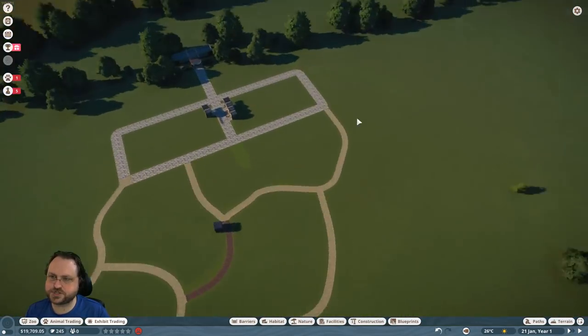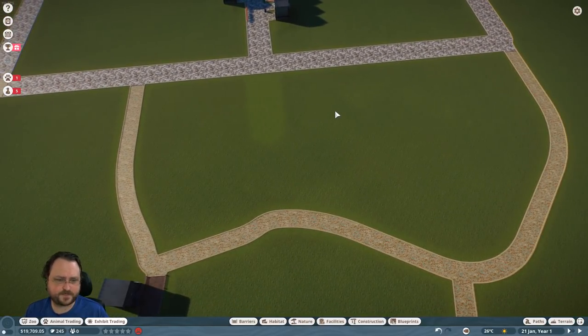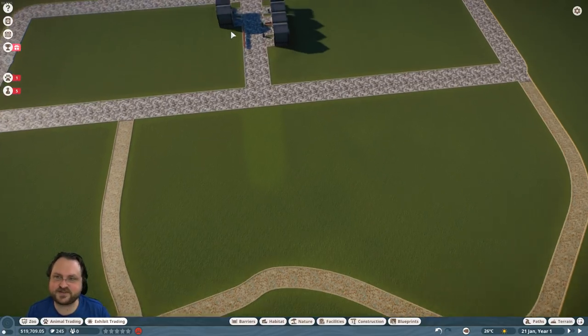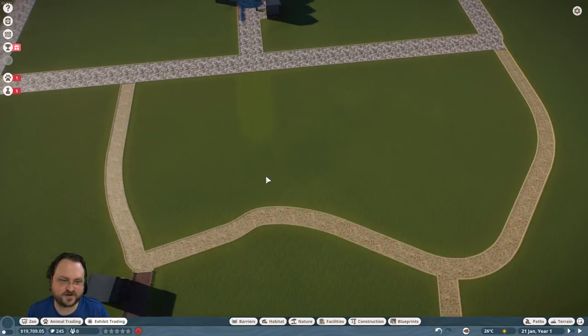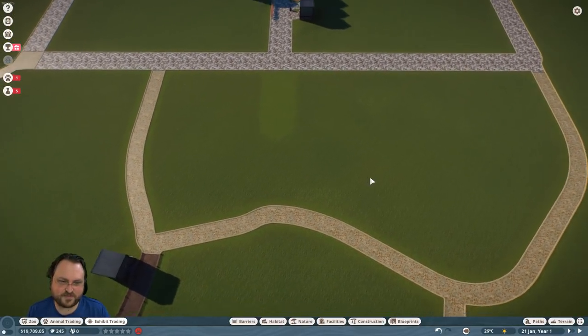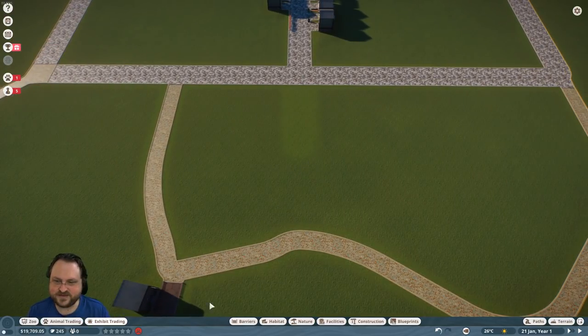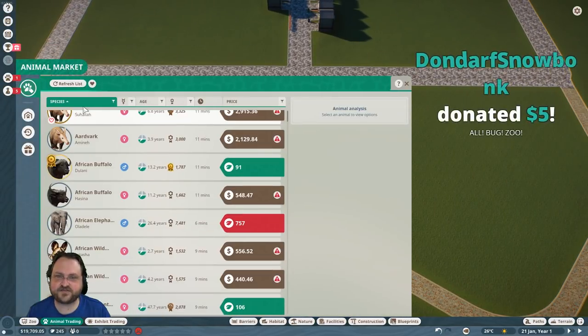Let's make an enclosure right here. What is the first big animal we're going to adopt? Chat wants pandas, red pandas, penguins, aardvarks, lions. A lot of people want pandas right away. Okay, let's find out if they've got pandas.